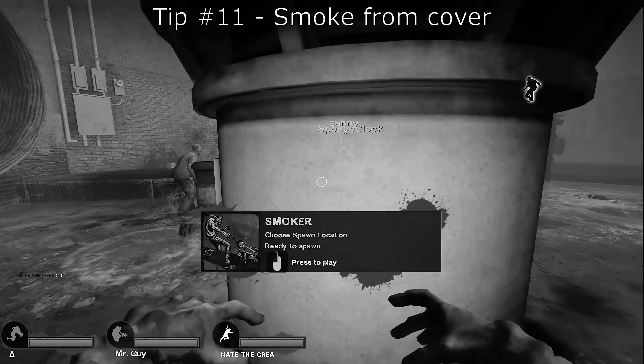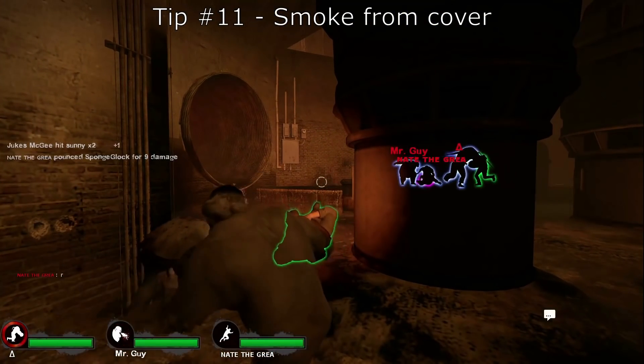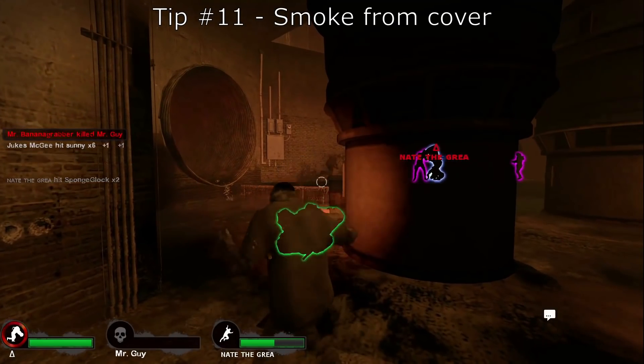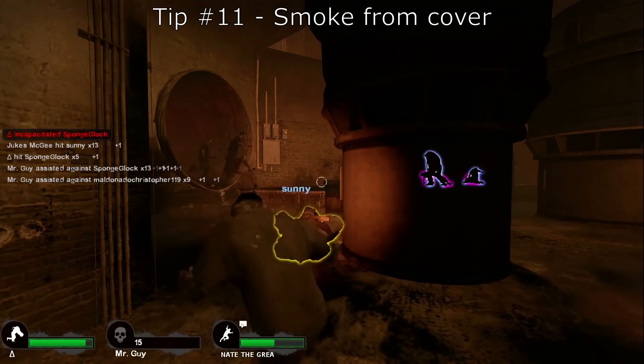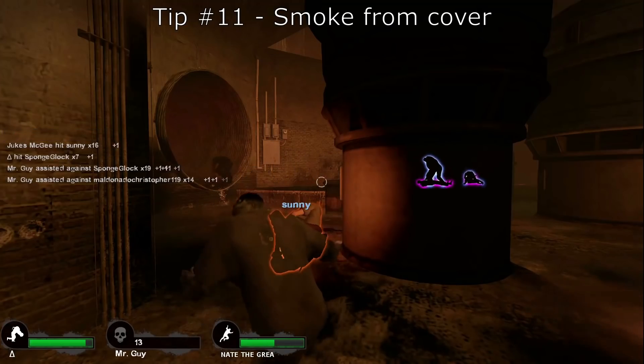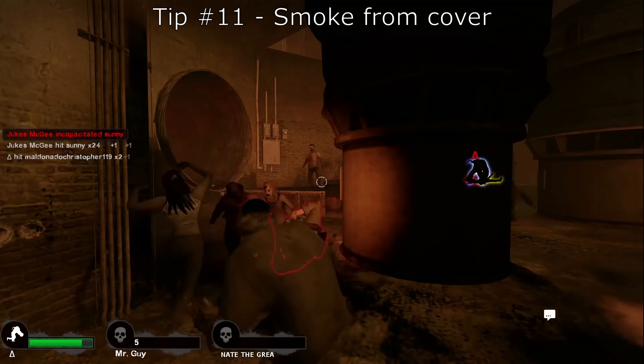For this next tip I'm going to show you the importance of smoking from cover. It's good to think of the smoker as more of a sniper — he's definitely not a frontliner like the charger. I'd say he's more of a support character that helps to enable your jockeys, chargers, and hunters. We're on map 2 of Death Toll and a lot of people like to cut left or right to get into a better position for the initial attack. As I grab Bill from behind cover you can see how the survivors are having a hard time even shooting the tongue as I'm pulling him in. The smoker is truly a stellar initiator because of his ability to grab survivors from a distance. Even if my teammates had failed here, the survivors would still have trouble killing me because of where I'm hiding. While a high-ground advantage is usually a good idea, it can become very predictable, so I recommend simply using your best judgment.